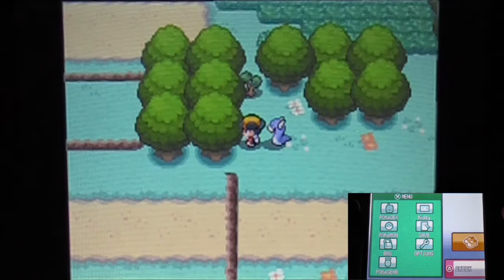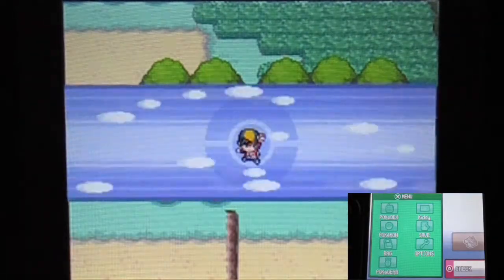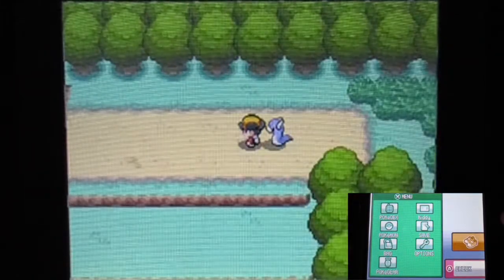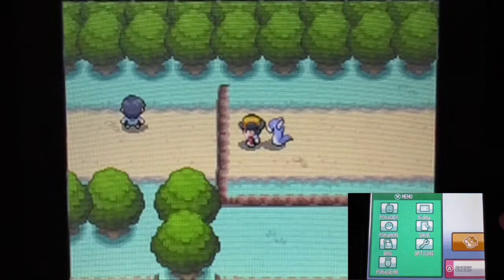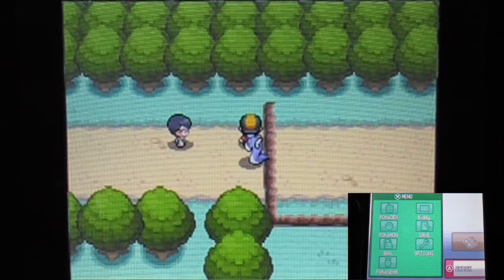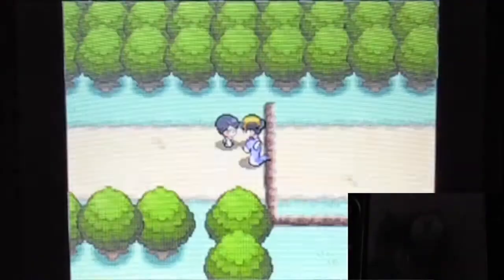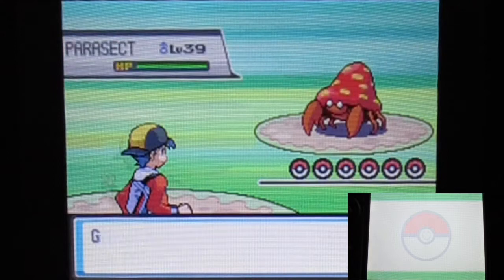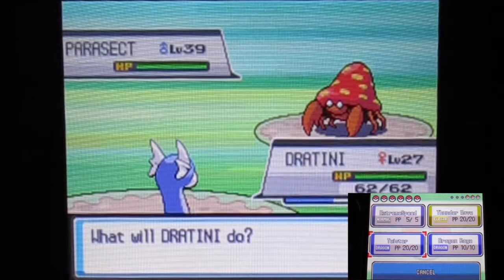All right, we actually enter brand new Route 15, which has some trainers and some Cut-able trees — thank the lord I have Cut — so no need to worry. There's a lot of branching over there, so I need to know when it's the best path to take. Getting the first trainer, once again it's a school kid — gym class — and I want to show what gym class is in this game.